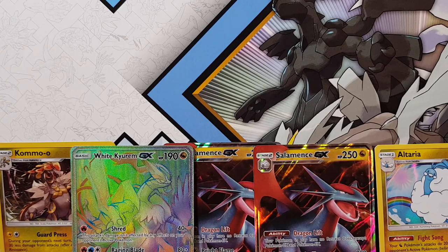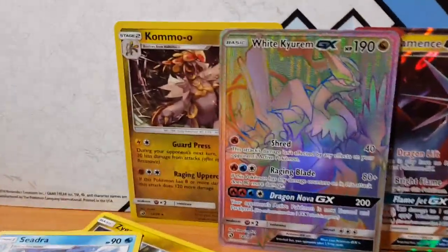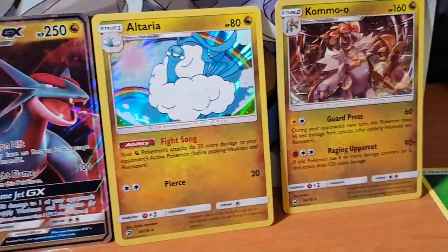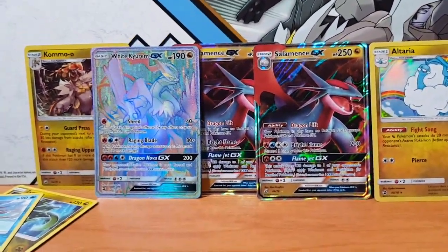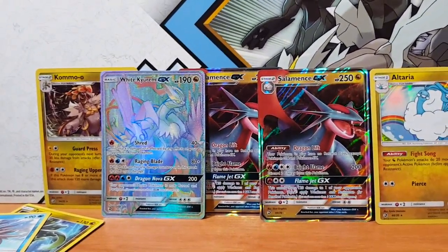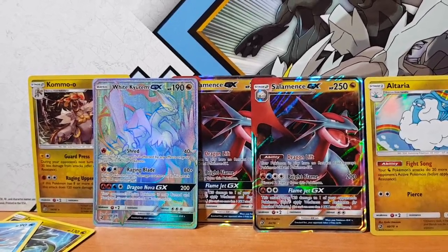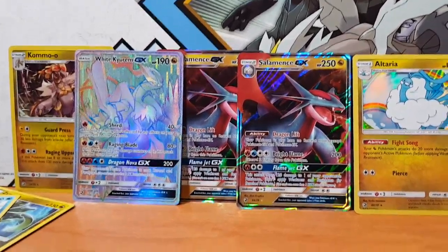So that concludes today, guys. Let's run through real quick what we pulled: Komodo, White Kyurem Rainbow Rare, two Salamance GX, Alteria, and a Komodo. As always, if you guys liked the video please like and subscribe, hit that notification button. I'm on the grind, guys, trying to get up there, and it really helps if you do. Leave a comment and let me know what you want me to open next. Anyway, I'll catch you guys on the flip side — Richasaurus out!